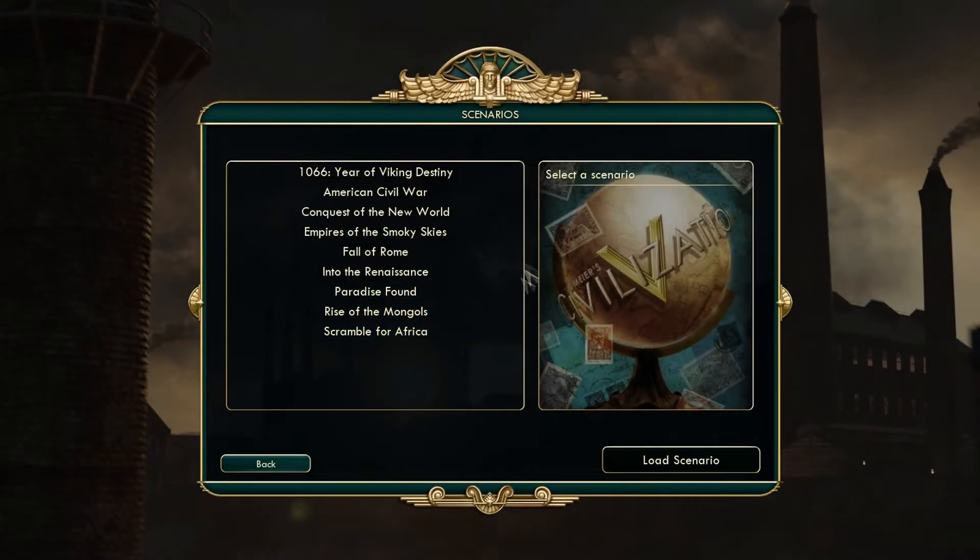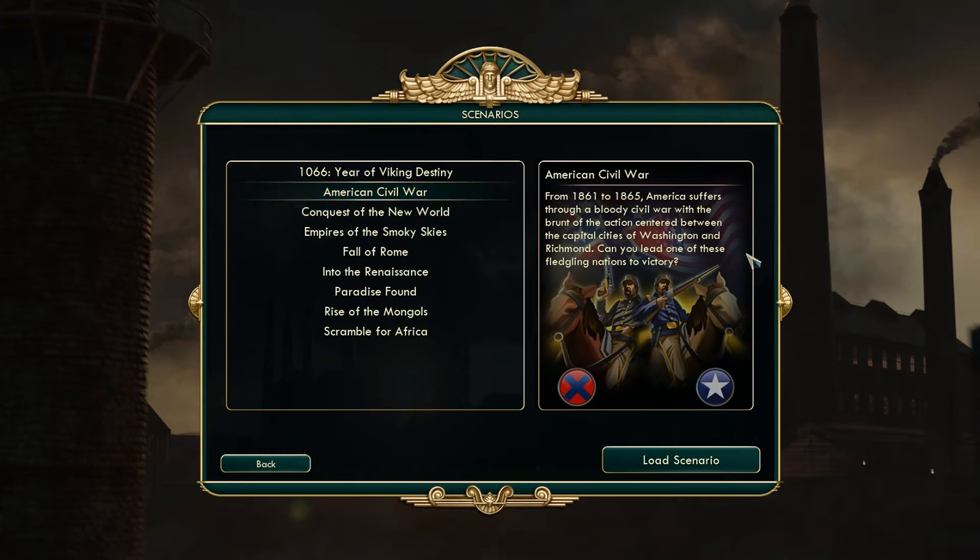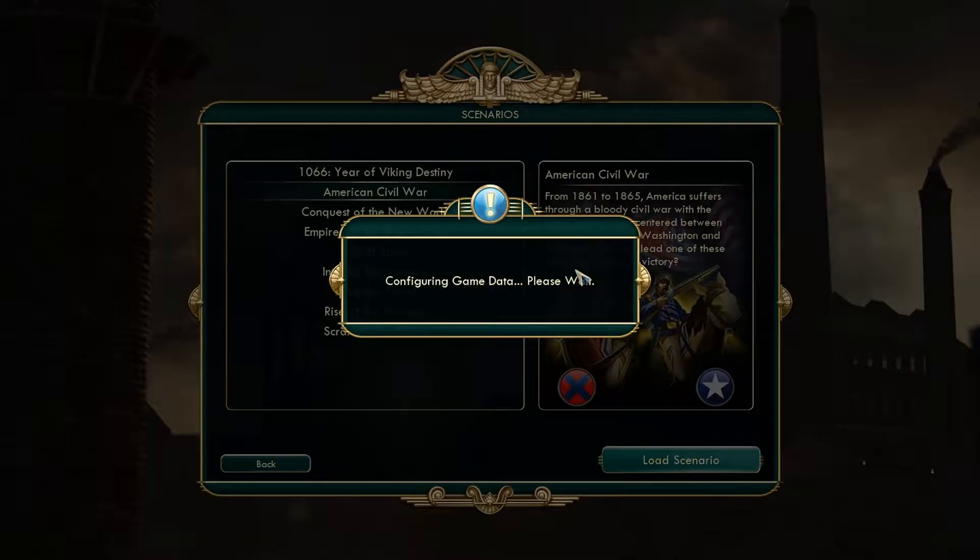Hello, in this I'm going to show you the American Civil War. From 1861 to 1865, America suffers through a bloody civil war with the brunt of the action centered between the capital cities of Washington and Richmond. Can you lead one of these fledgling nations to victory? Let's load it up.